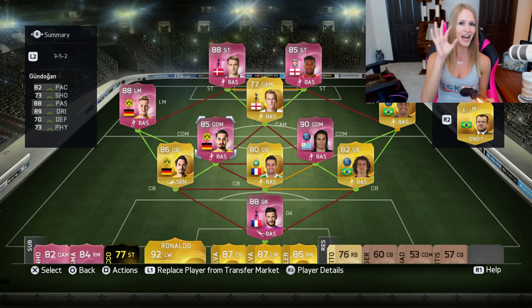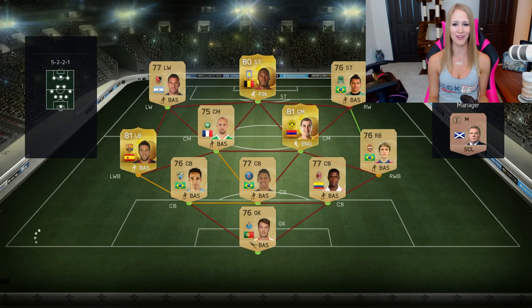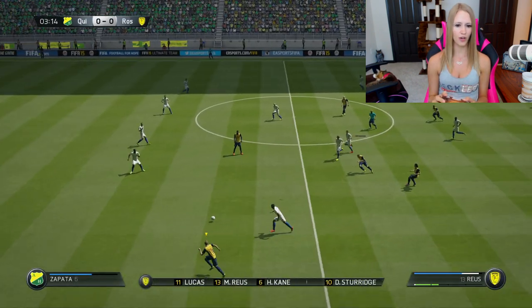If you guys have any ideas or things you've done for your pink squad, I want to see it in the comments below. We're going to jump into the match now. Coming up against this opponent — it's a new account, so this is bound to happen — he has 50 chemistry. There's a possibility he might rage quit because I don't think his team is going to compare. He's got a 5-2-2-1. We'll see how it goes.